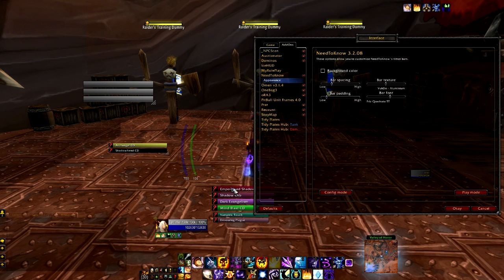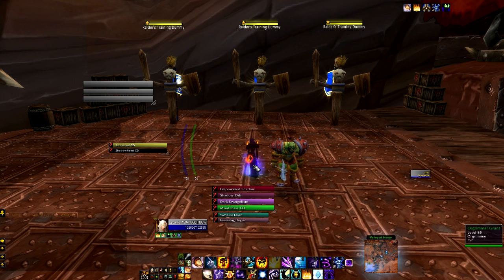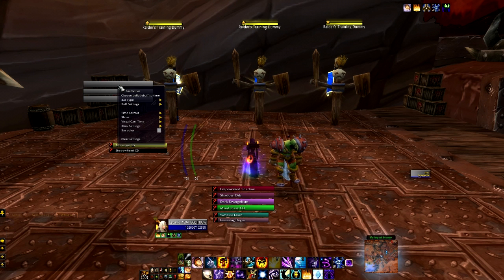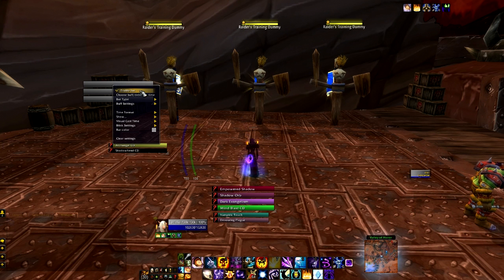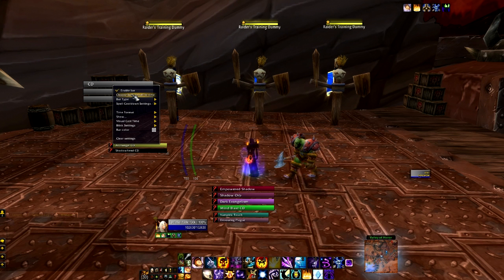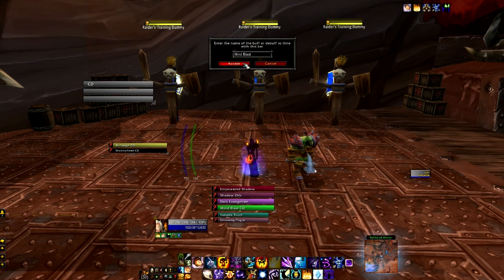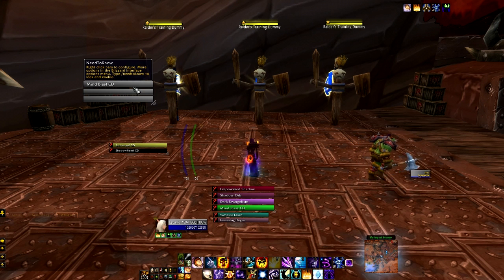And the font to show buffs and debuffs by their name. But then once you have that figured out, it's time to set up your bars in general. You might want to set up your bars before you mess with the font. So the first and easiest one to set up first is a spell cooldown. So first you right-click on it, make sure the bar is enabled, then you go to bar type and spell cooldown. Then you want to go to the choose buff/debuff to time and enter the spell that you want to keep track of the cooldown. For this one, we will do Mind Blast — even though I already have it set up, just because it's easy for me to do.